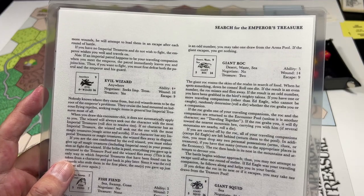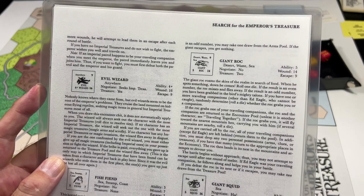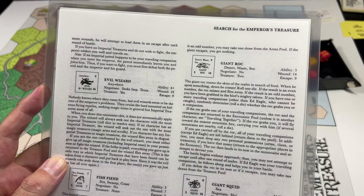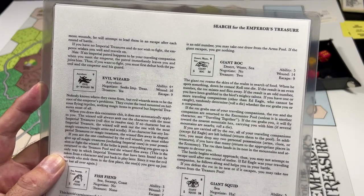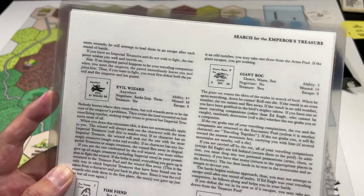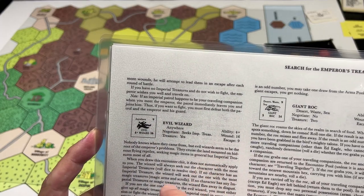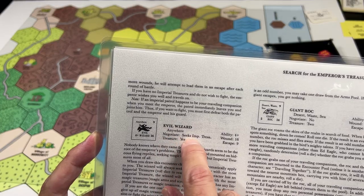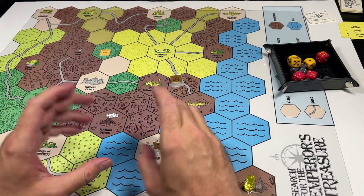When you draw the evil wizard encounter chit, it doesn't automatically apply to you. The wizard always seeks out the character with the most imperial treasure — roll dice to resolve ties. If no character has an imperial treasure, the wizard seeks the one with the most magical treasures. If nobody has either, the wizard flies away in disgust. If you are confronted by the evil wizard, you must either give up all magical treasures in your possession or fight the wizard, who has four dice, hits on a four-plus, has 16 wounds, and an escape value of nine — a pretty powerful encounter. To negotiate, you can give up your imperial treasures and have him leave.